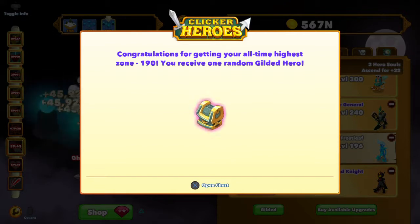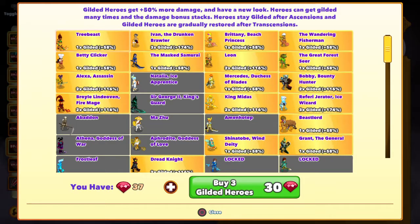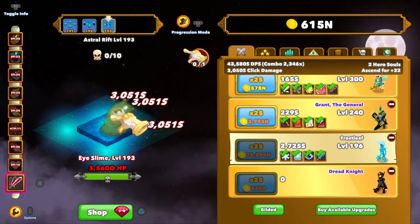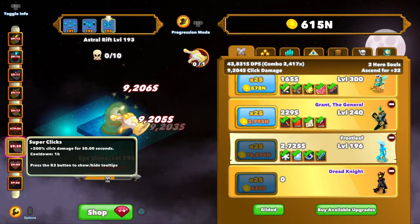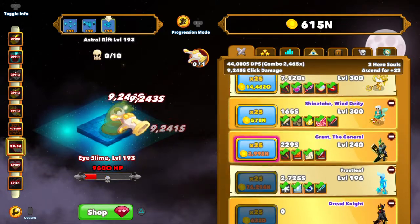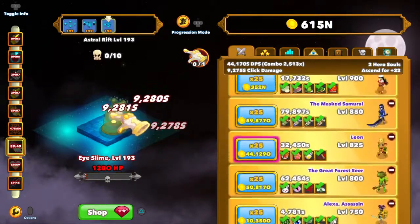All-time highest score, and I couldn't get to one — maybe the last few ascensions. Random gilded hero — okay, so a few of those are gilded now. And back to the slow progress, but I can use this to reload the last one I used, which was super clicks. There we go — more super clicks, and leave it farming.